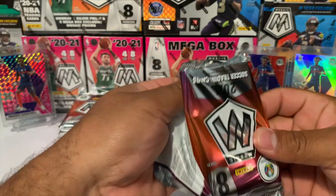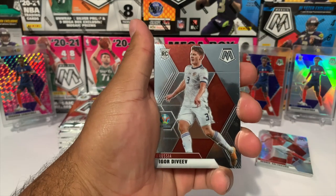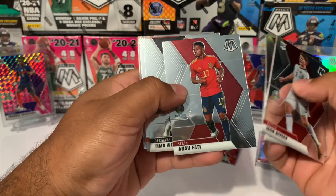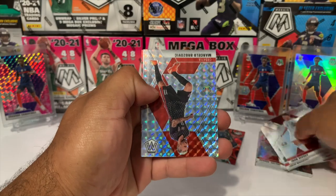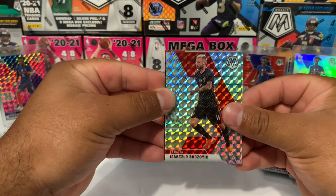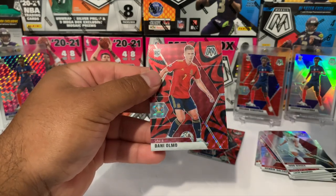Starting off on the left side — let's see if we can pull another good rookie. Here comes the second red — we got Igor from Russia, another rookie, we got Martin Valgent, Ansu Fati — not his rookie card. And this one is gonna be a Mosaic silver: Marcello from Croatia. And our red is gonna be a rookie from Spain — Danny Olmo.